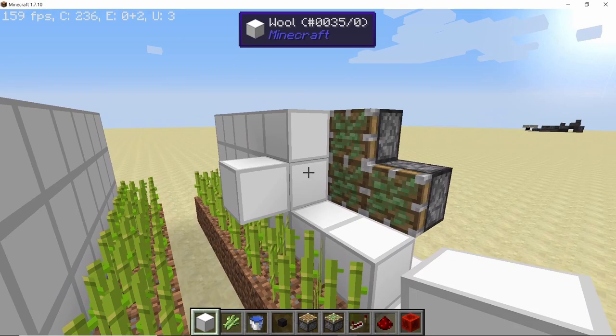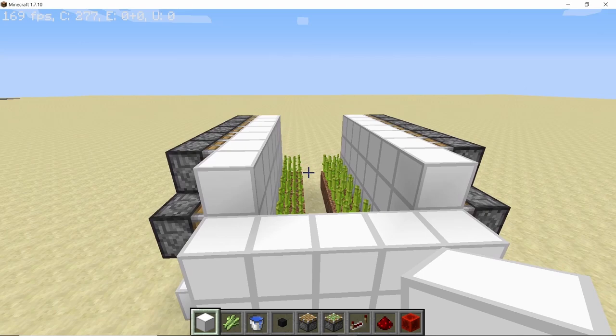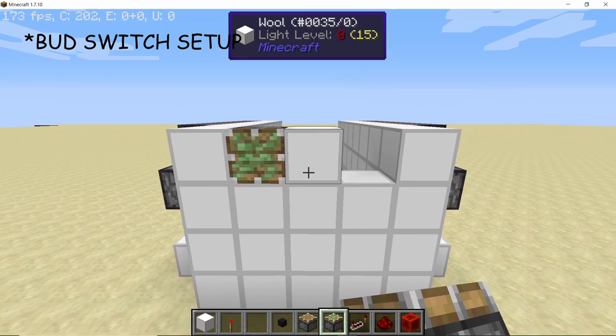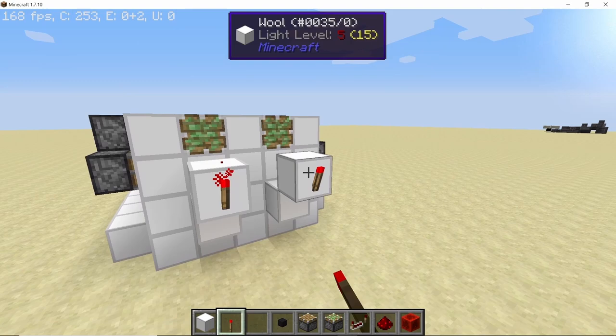Next, cover up this part and build up so that we reach the top. On the very top blocks place down three solid blocks leaving a one block gap — one, two, and three. Now let's make our BUD switch, which is the Block Update Detector switch. Place down two sticky pistons and two solid blocks like this, one block up, and the same goes for the other side. On these top blocks place down two redstone torches.